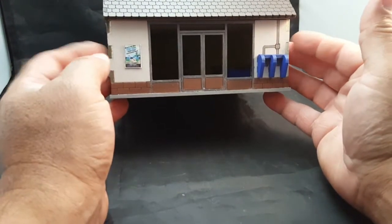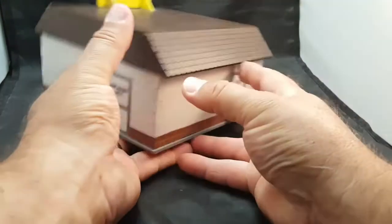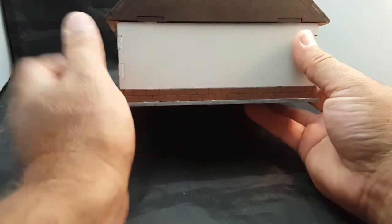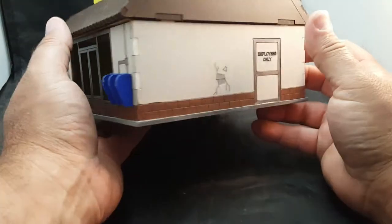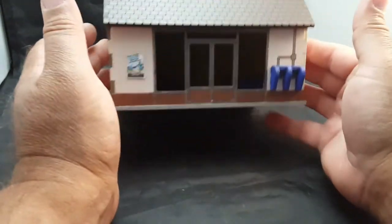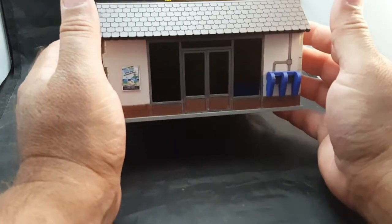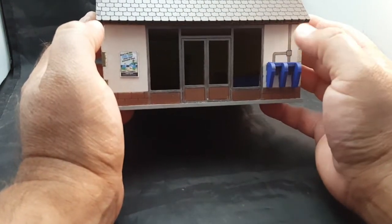I didn't do a build video on this, just wanted to show it off. I'm happy with it. The colors are more of a solid brown, kind of like when I lived in Flagstaff. I could add graffiti or decals down the road — I'm not very artistic so you won't see me hand-draw anything. This is the TT Combat Speedy Mart, set for 28 to 32 millimeter scale. Hopefully you'll see more builds like this — thanks for watching, comment and subscribe if you like!